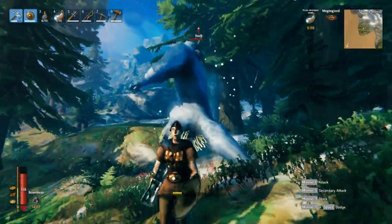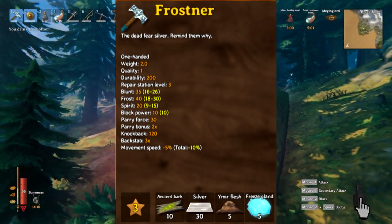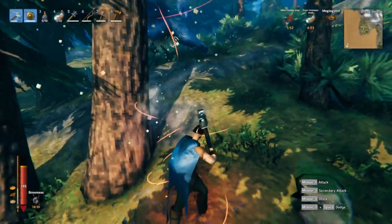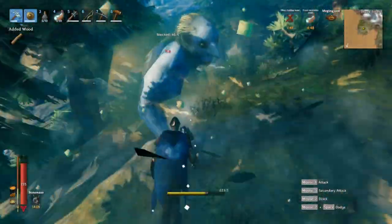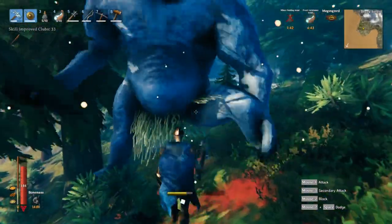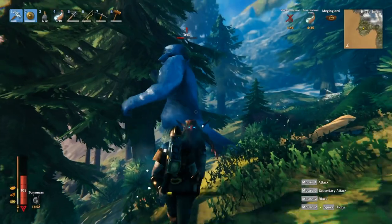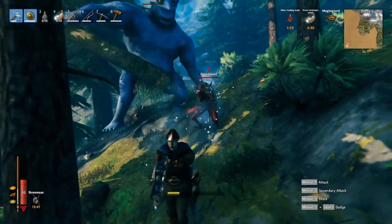Let's jump into what it's going to take to craft this. You're going to need 10 ancient bark, 30 silver, 5 emir flesh, and 5 freeze glands. You're not going to be getting this mace until you get to the frozen area. If you're not super lucky finding silver as you run around, you are going to need to defeat the third boss to get the wishbone so you can find silver easily. The emir flesh you actually get from the trader, so as long as you've found the trader you can buy that at any point — it costs 120 gold per emir flesh.